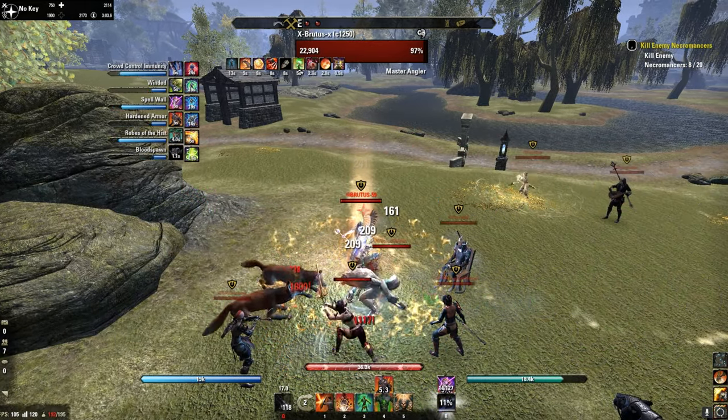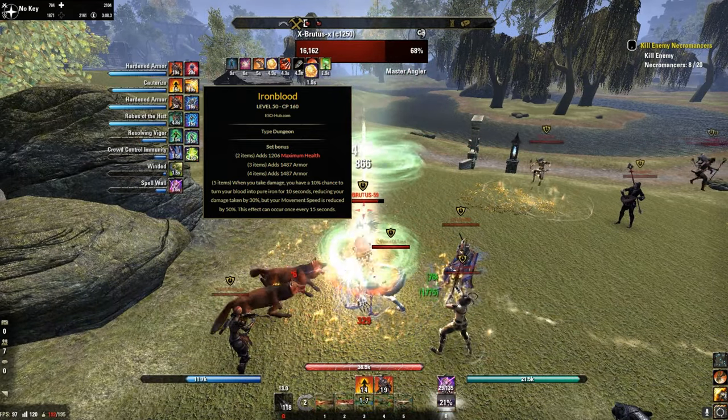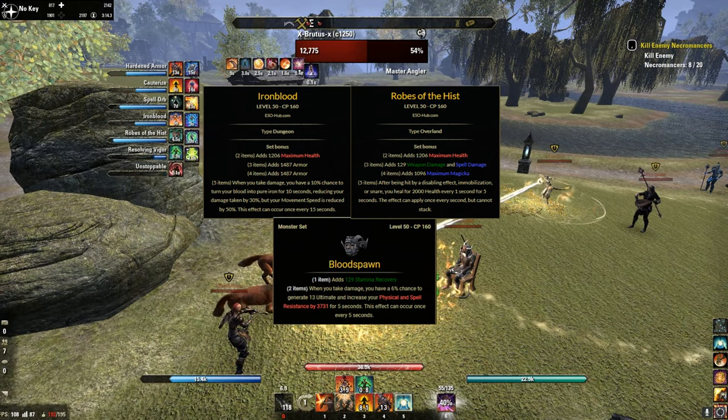My first 5-set piece is Ironblood, which drops in Falkreath Hold, combined with His Sep, an Overland set, and Bloodspawn — the most common monster set for DKs.